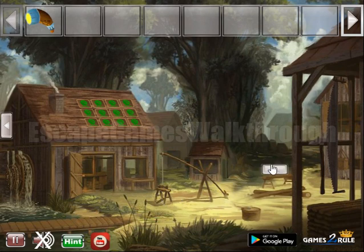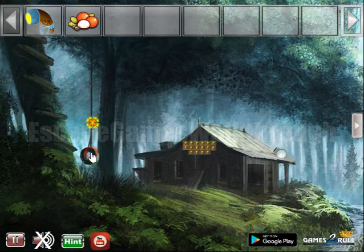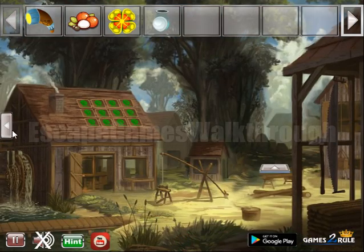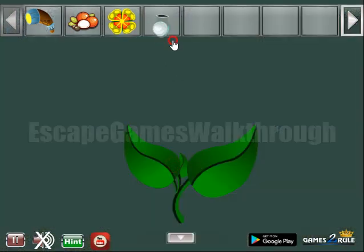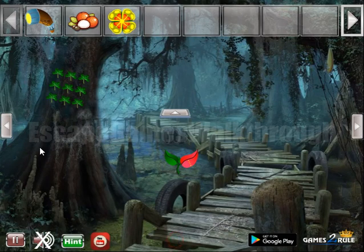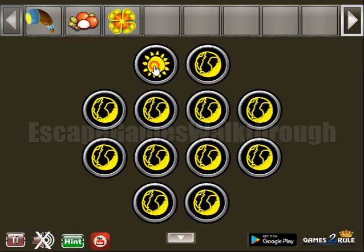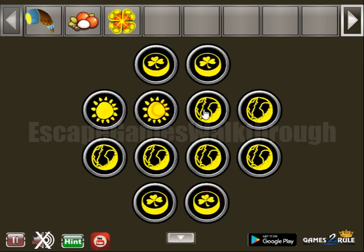Items to collect here. Moving backwards. So we have ways to water this plant and get a hint of four symbols that we have to set here. And we've got seeds.